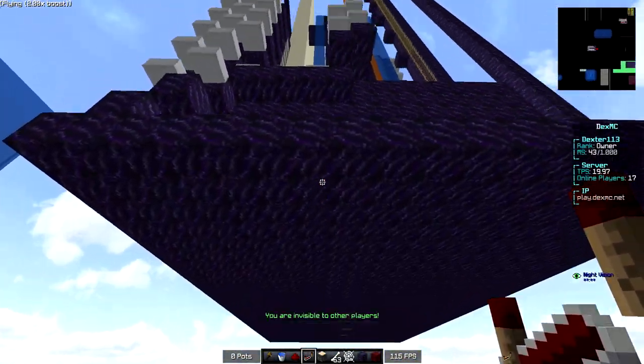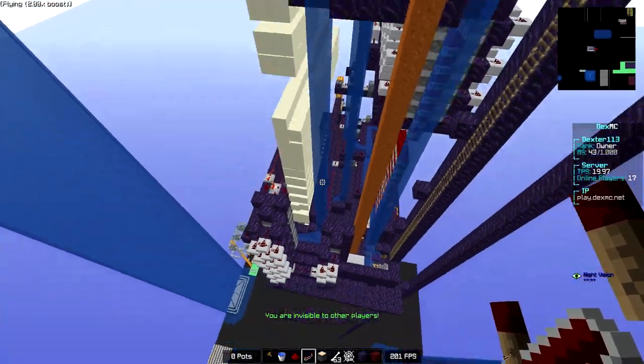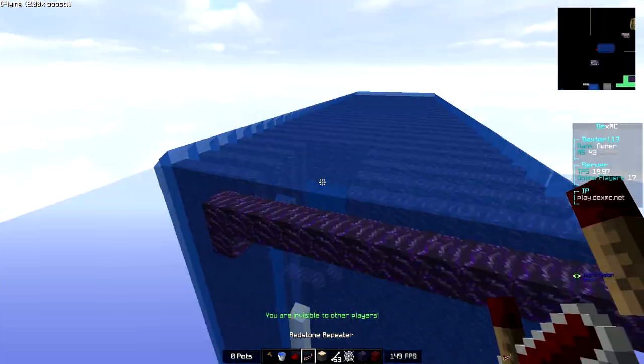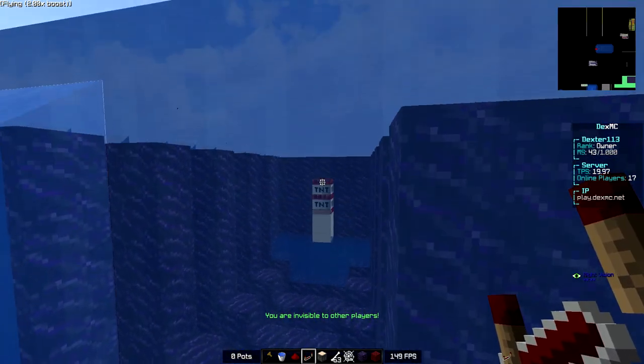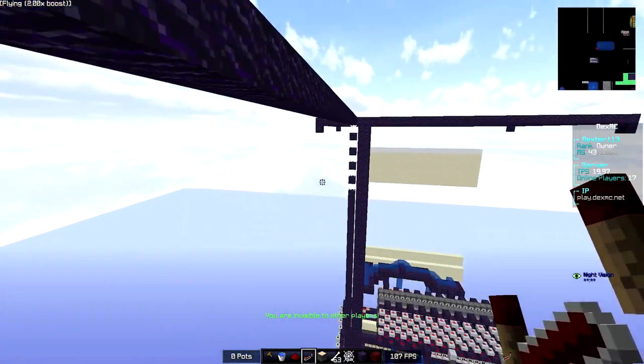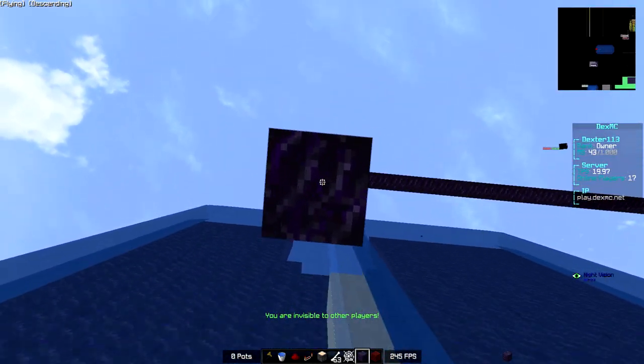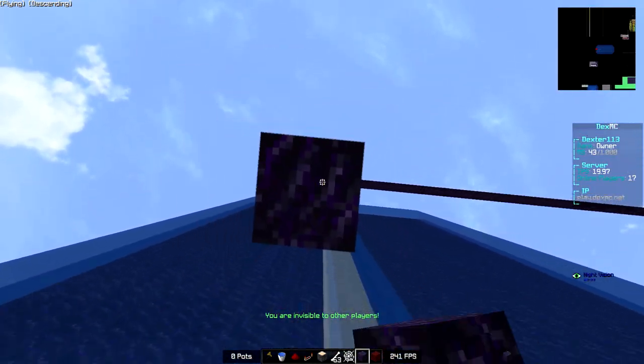Now, keep in mind, I have no emerald blocks under this, so if anything messes up, the cannon is gone — but it shouldn't mess up. I've used it way too many times for that. So as you can see, it is a pretty simple hole, nothing major. If we go ahead and actually lower it down a little bit...